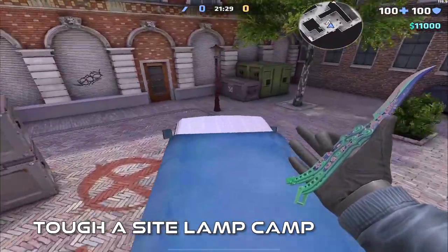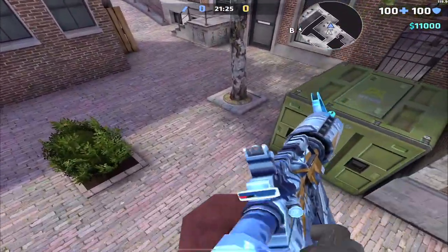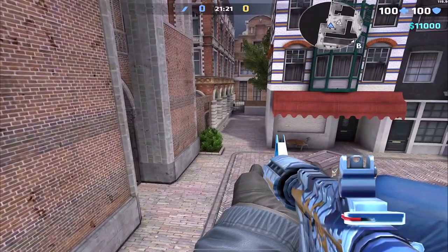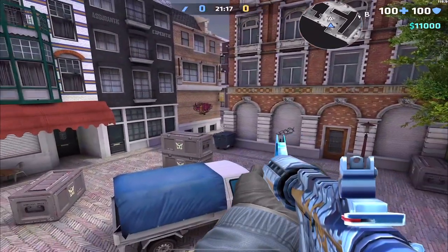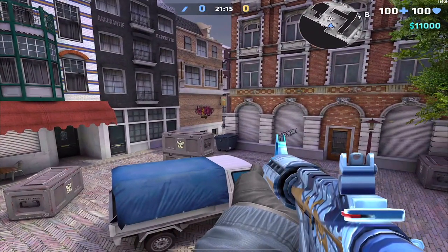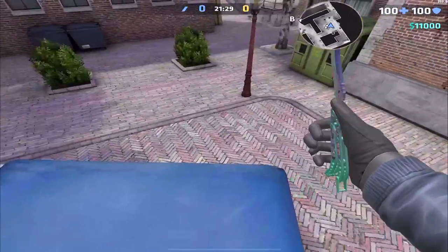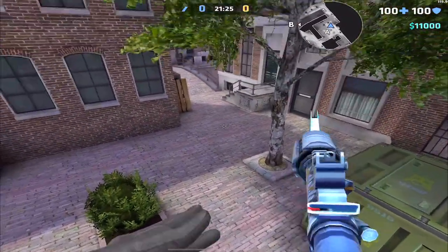Difficult A site lamp camp — this is definitely one of the more difficult parkour spots on this map and in general. What you're going to do is jump up onto this van and try to jump to the lamp. Not too many tips I can give you besides the footage provided — a really nice off-angle but very difficult to pull off.